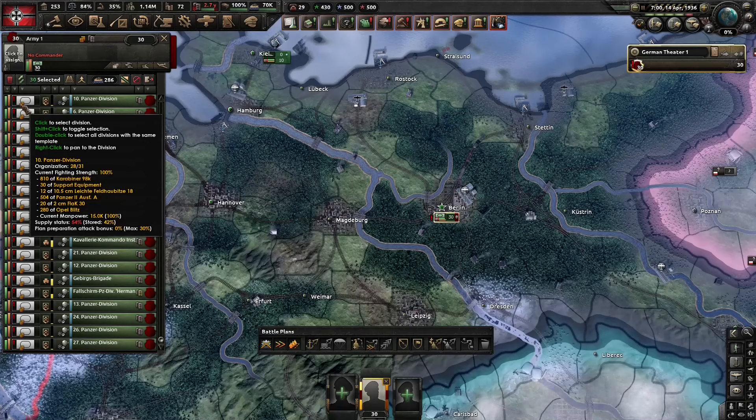I've stacked 30 panzer divisions in Berlin with a little train going back and forth between different cities just to prove a point about logistics. And that point is that even a good player of Hearts of Iron 4 can sometimes screw up supply. So let's go over the checklist of things we can do to fix supply when supply is bad.